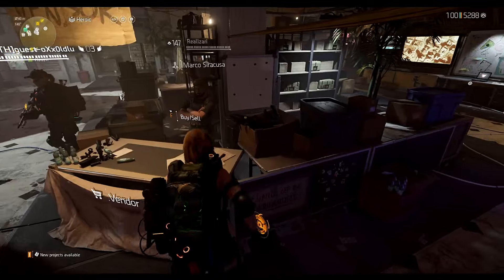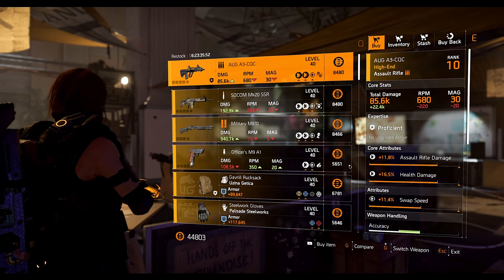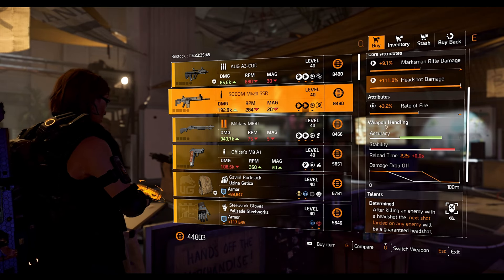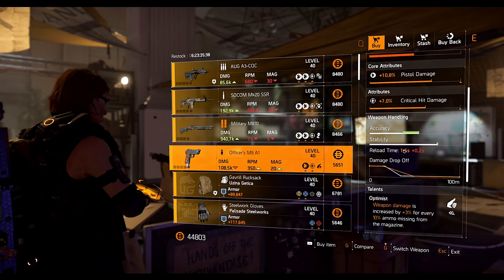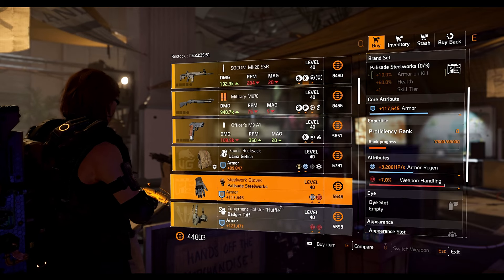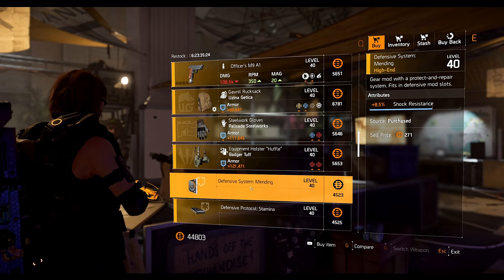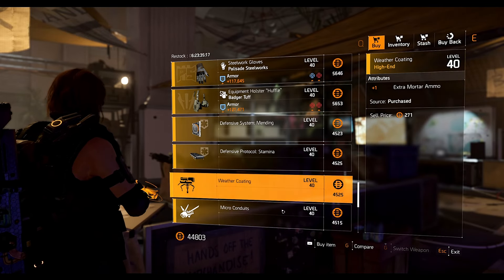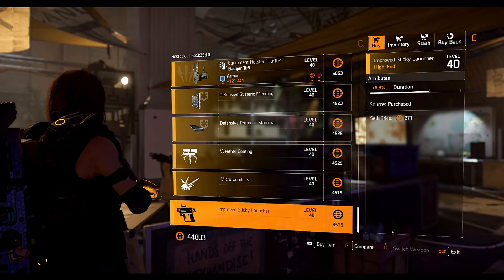At the final New York vendor we have the AUG A3 assault rifle with Instinct talent and 11.4 percent swap speed. The SOCOM MK20 SSR maximum rifle has Determined talent, 3.2 percent rate of fire, and maxed out headshot damage. The Military M870 shotgun has Eyeless talent with 7 percent crit damage. The M9 A1 pistol has Optimist talent, 7 percent crit damage, and 10.8 pistol damage. A UG backpack has Protected talent, 9 percent hazard protection, and 10.8 skill haste. Steelworks gloves have armor regeneration and 7 percent weapon handling. A Budget holster has 10.1 crit damage and 6.1 weapon handling. Mods include defensive system mod 8.5 shock resistance, defensive protocol mod 8.6 disrupt resistance, turret mod plus one extra mortar ammo, firefly mod 7.8 percent speed, and sticky launcher mod 6.3 percent duration.